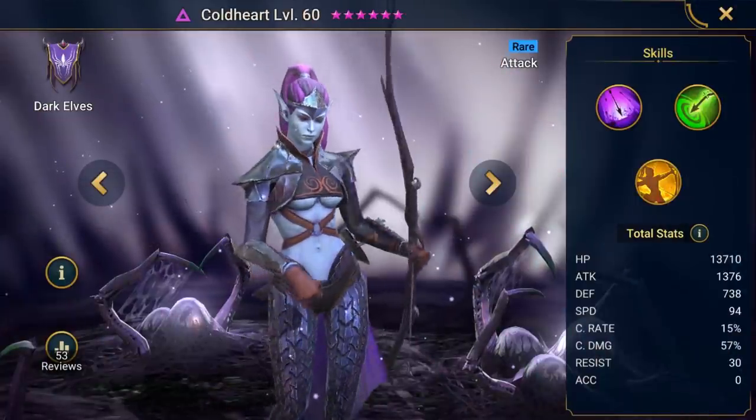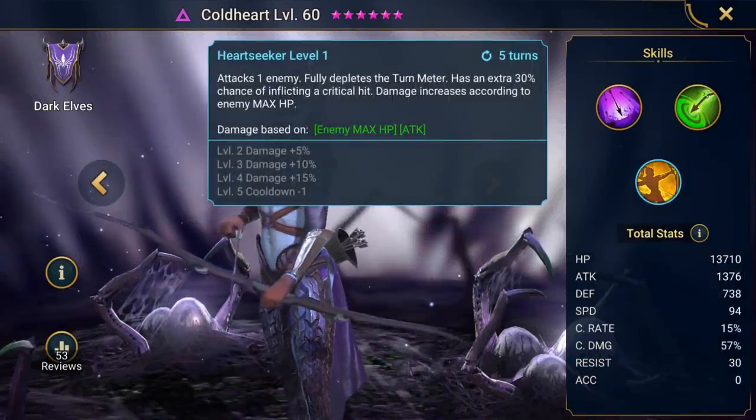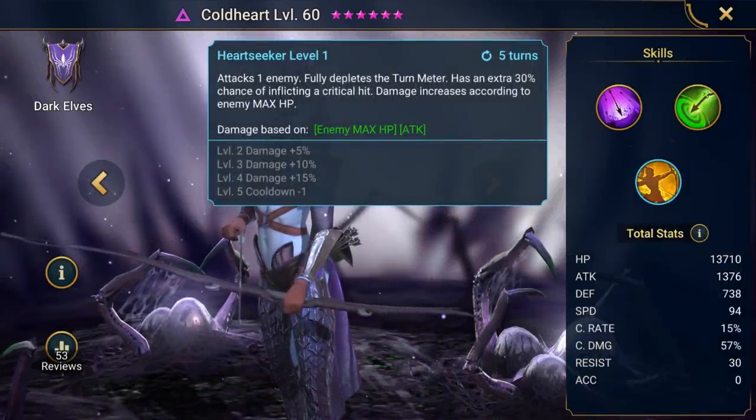Hexweaver also has an AOE heal and a buff that increases your team's critical chance and speed. There are also ways to maximize the damage your team dishes out. Klysis and all bosses have really high HP, so attacks that scale with that are going to be really good here. The easiest way, though not as common, is to use attacks that deal damage based on the enemy's max HP. Here's our fan favorite, Coldheart — give her proper artifacts and she'll be dishing out insane damage against bosses.